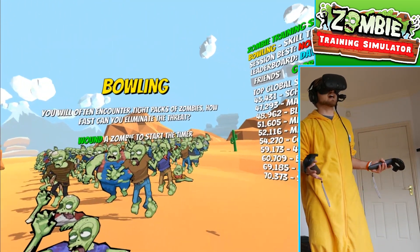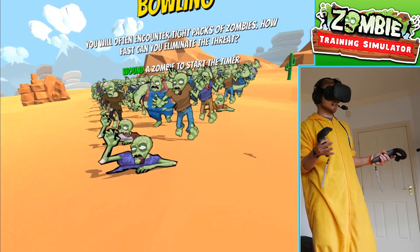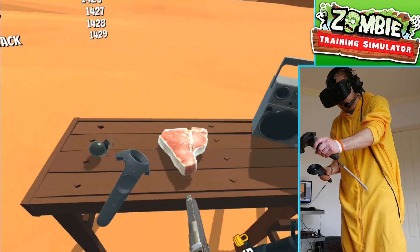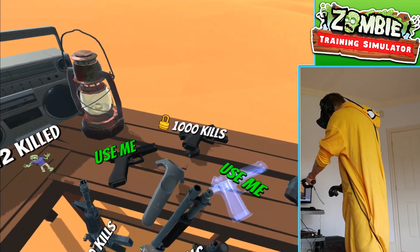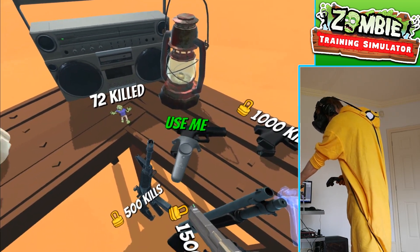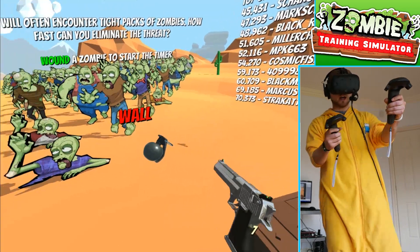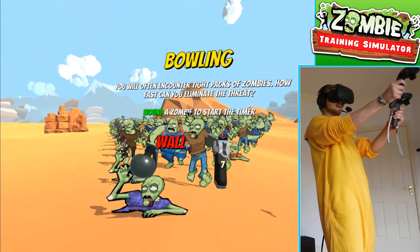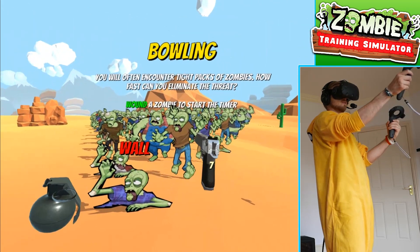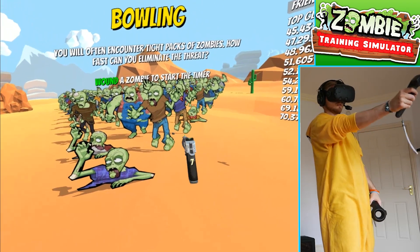'You will often encounter tight packs of zombies. How fast can you eliminate the threat? Wound a zombie to start the timer.' We've got a grenade. Can we have more than one? I can only have one. I don't know why we can't have more than one gun — I want another gun. Do we have to pull the pin or...? Let's just... Can we shoot it?